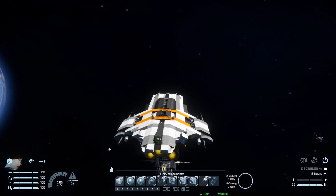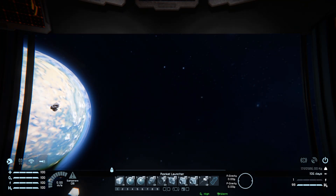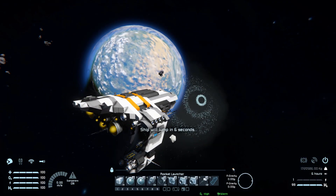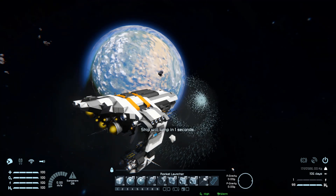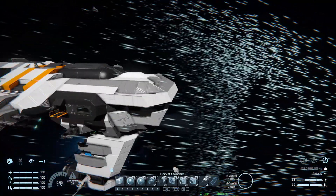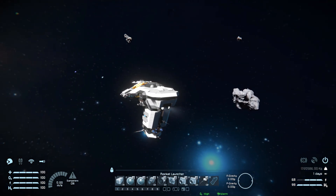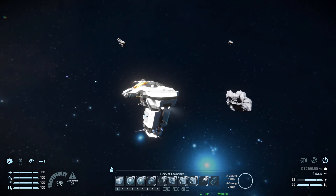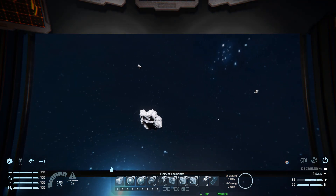Speaking of jump drives, let's go and jump somewhere over into this direction right here. We're right next to the Earth-like planet, pressing number six, let's go and do a big old jump and see where we end up. And where is the planet - behind us? We have left it behind, we can just about see it over there. So that was a great distance away.